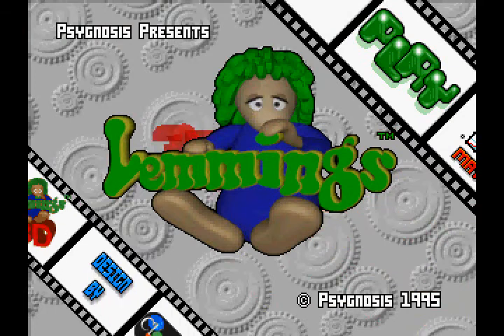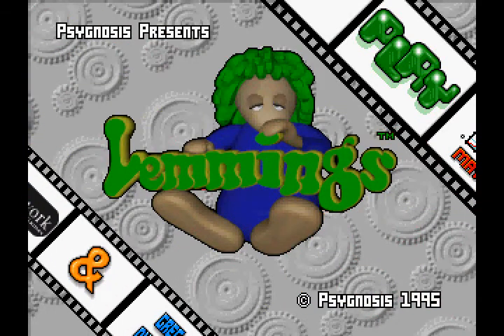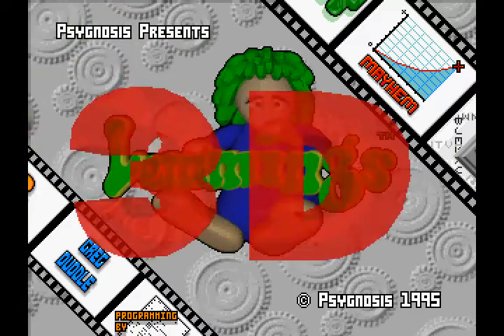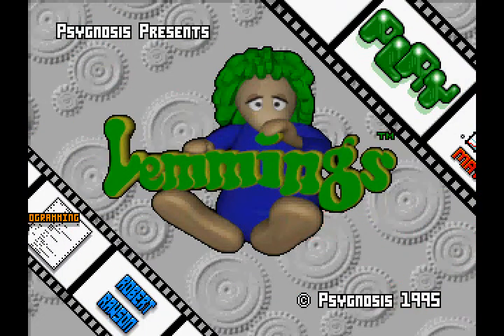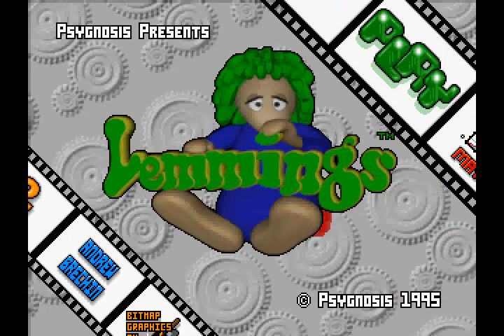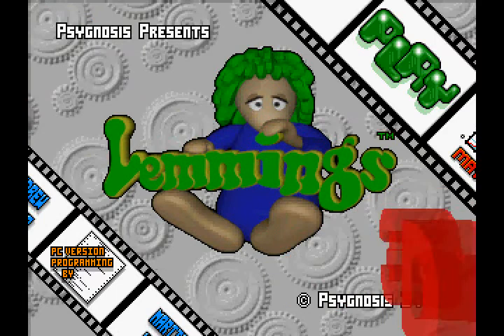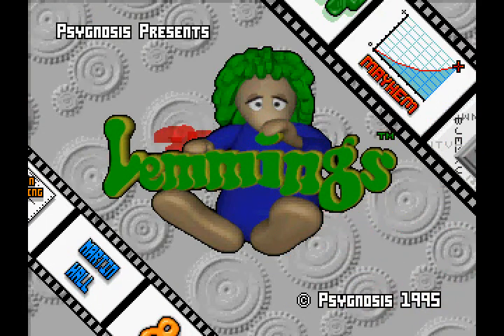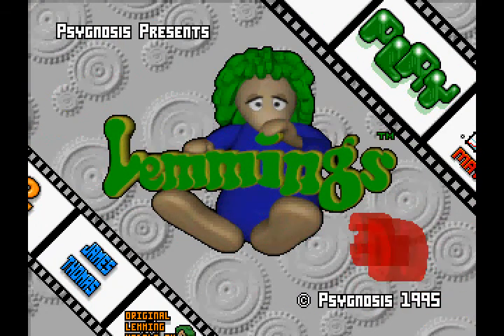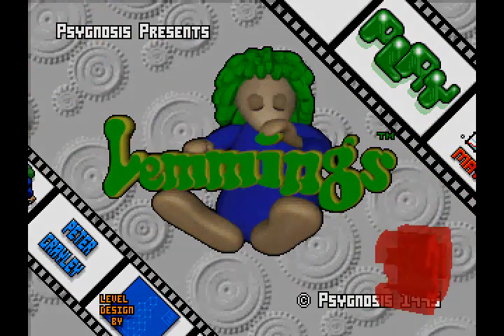Mayhem rating is the final difficulty rating of the game, so we're in the home stretch now. Just need 20 more levels to go — 20 more levels to complete — and we'll be done with 3D Lemmings. This was kind of a short video but that's pretty much it for now. We're going to continue on with the mayhem levels in the next part here — we're almost done with this game. That's it for now. Thank you for watching — feel free to like, share this video, subscribe, and I'll see you guys in the next video. Later!